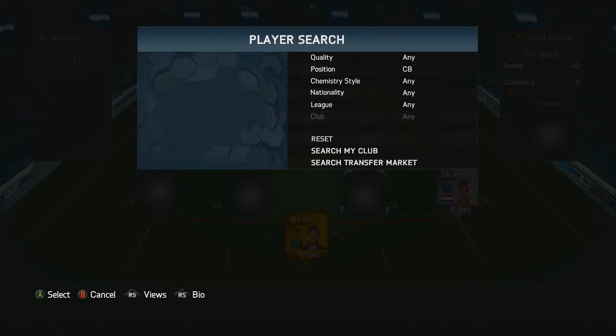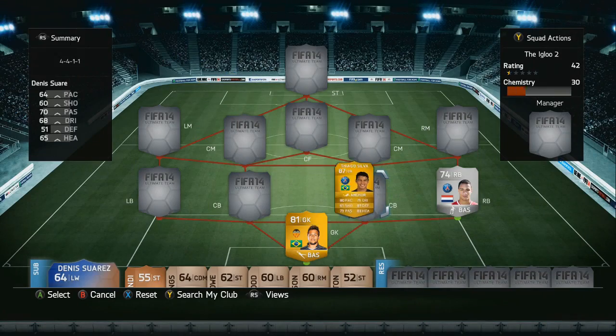As for our first centre back on the right hand side, we've got Thiago Silva — another PSG player, also Brazilian nationality, therefore getting a link with the goalkeeper. He's got 80 pace and 87 defending.